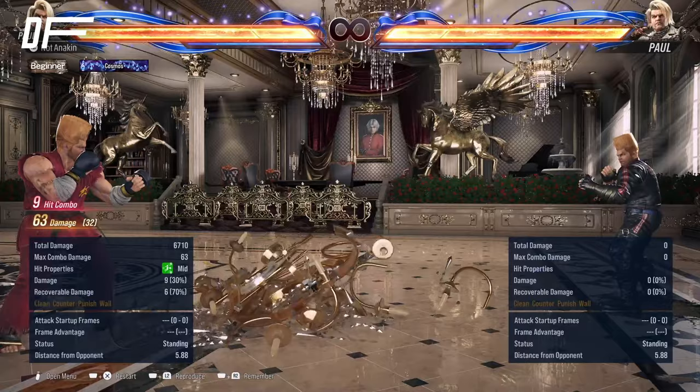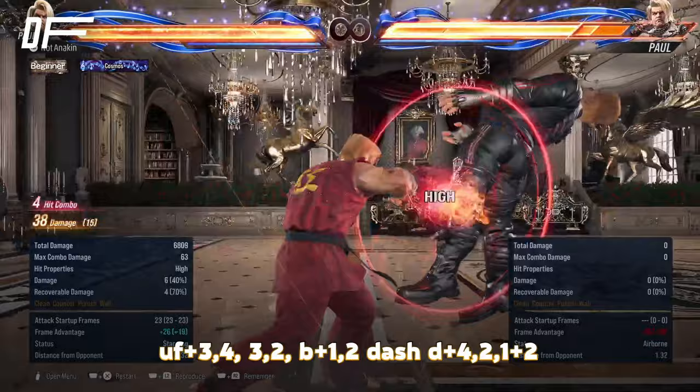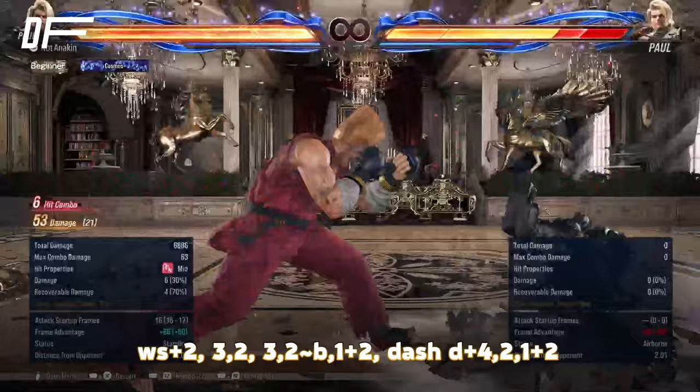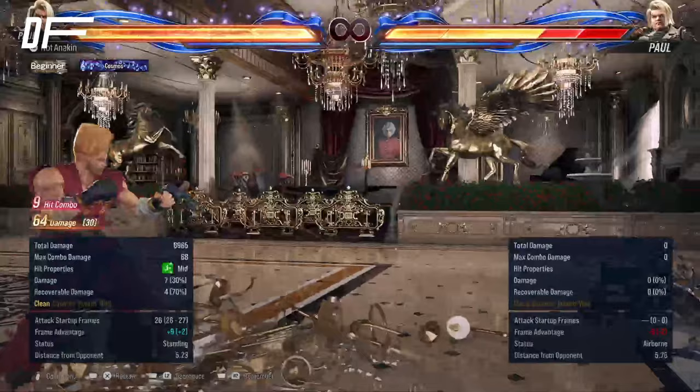We just saw that off down forward 2. Let's also see that off up forward 4: filler, tornado, ender. Let's show a couple more useful ones. Up forward 3-4, 3-2, back 1-2, dash, Demoman. Another important one: while standing 2, 3-2, 3-2, back sway 1+2, dash, Demoman. You can also do that same route off of back 3: 3-2, 3-2, back 1+2, dash, Demoman.